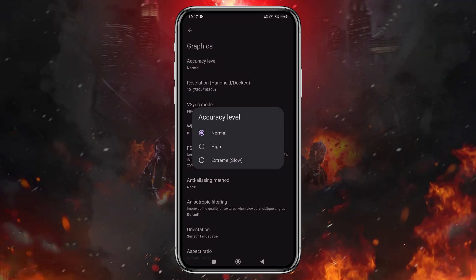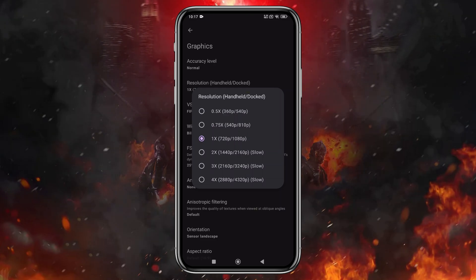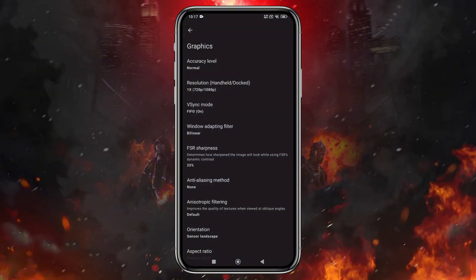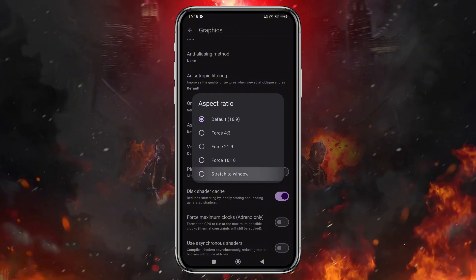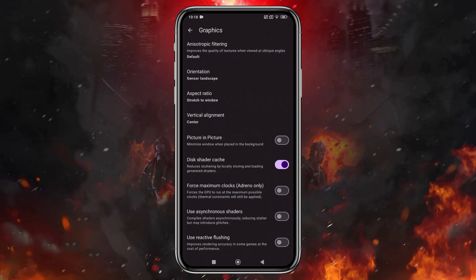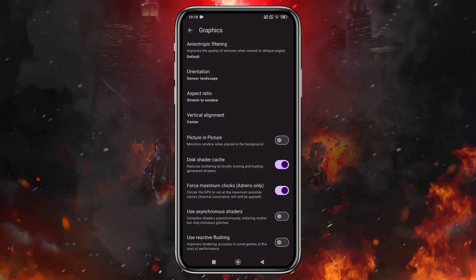In the Graphics section, keep CPU accuracy set to normal. You can set the resolution to 4x for high-end devices, but I suggest using 1x (720p) for a balanced experience. If you're using a low-end device, go with 0.5x for smoother gameplay — higher resolutions require more power, so adjust based on your device's capabilities. Set anisotropic filtering to 2x. In aspect ratio, choose stretch to window for maximum display coverage. Enable force maximum clocks only if you're using an Adreno GPU, but be cautious as this might cause overheating.